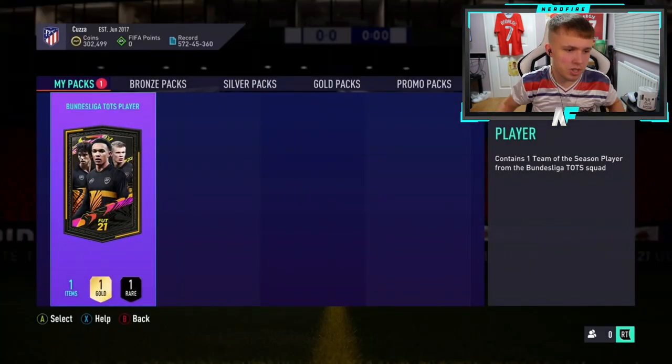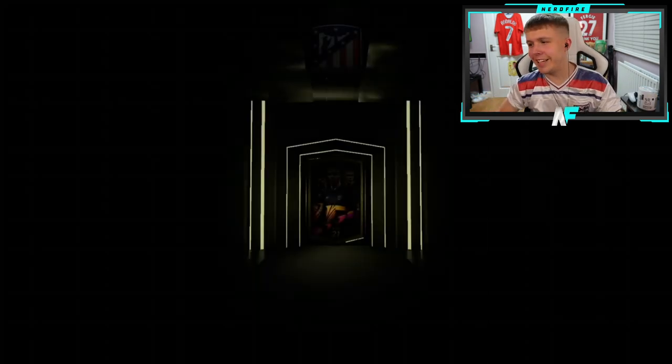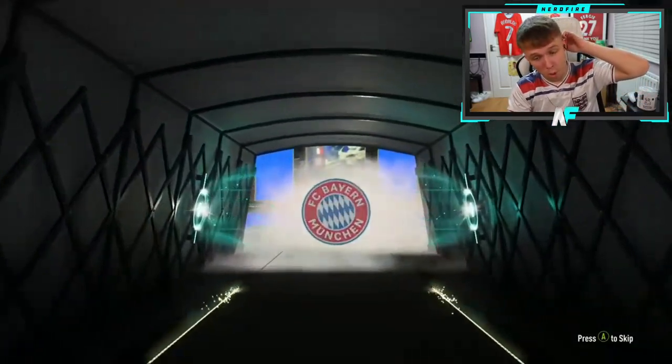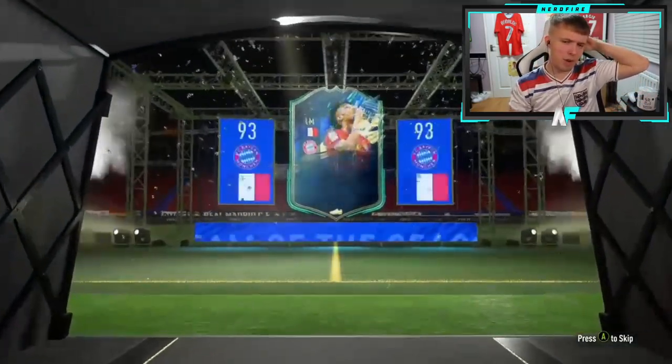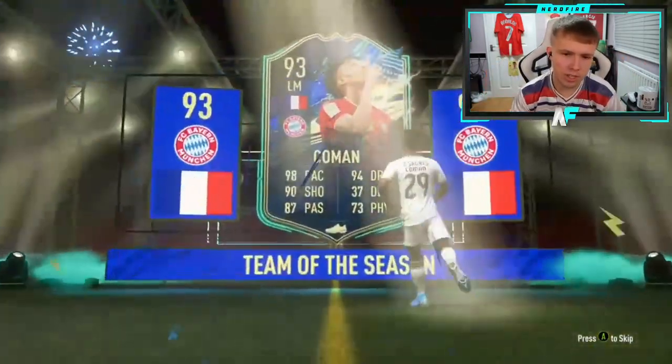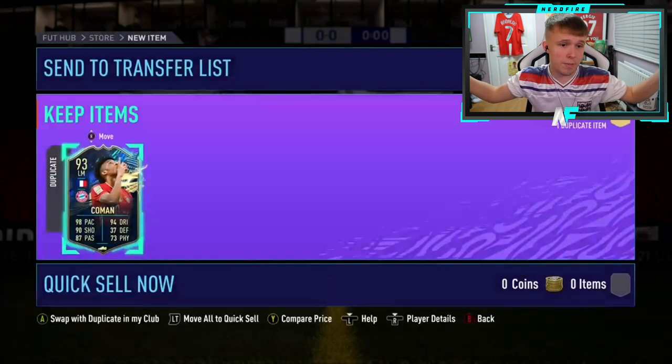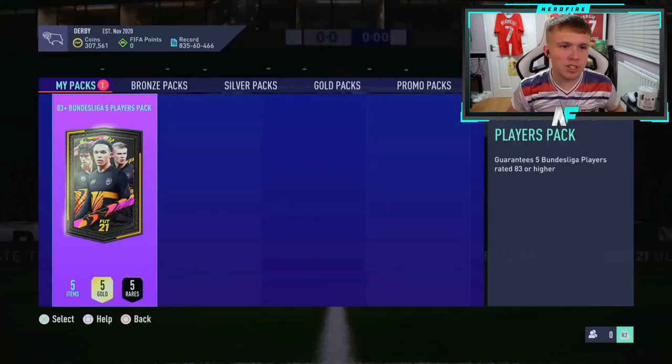Our cousin in the house — first Xbox pack of the video, Bundesliga TOTS guaranteed. Come on, let's see if there's luck on the Xbox side. English right mid — French left mid, imagine the scenes — could have been Lacroix. Oh it's Coman — I completely forgot about him, I was thinking of Coman actually because I packed him earlier in a player pick. Not a bad card but I haven't used him. Let me know in the comments what you think of him. It's a duplicate though — why!